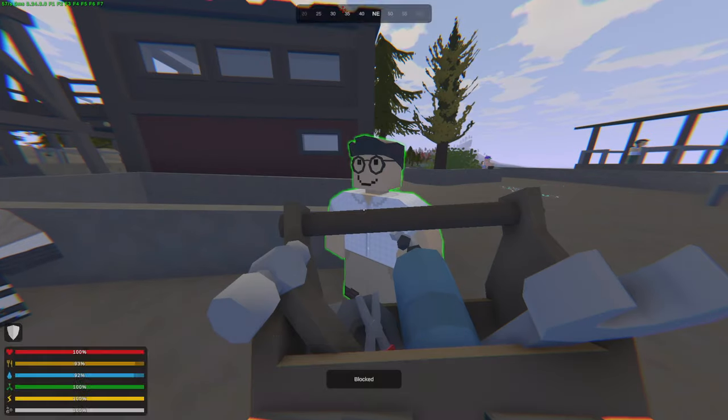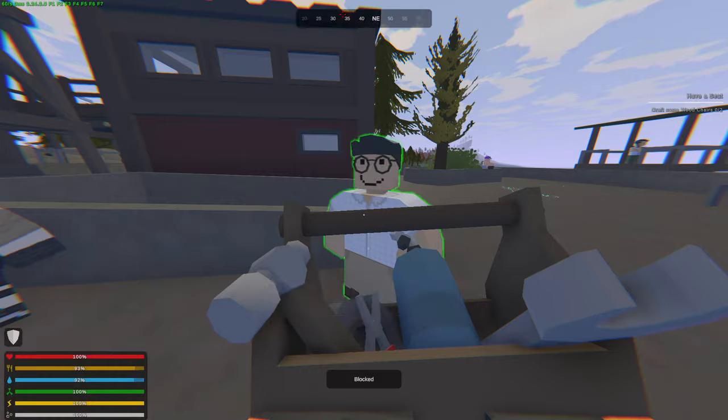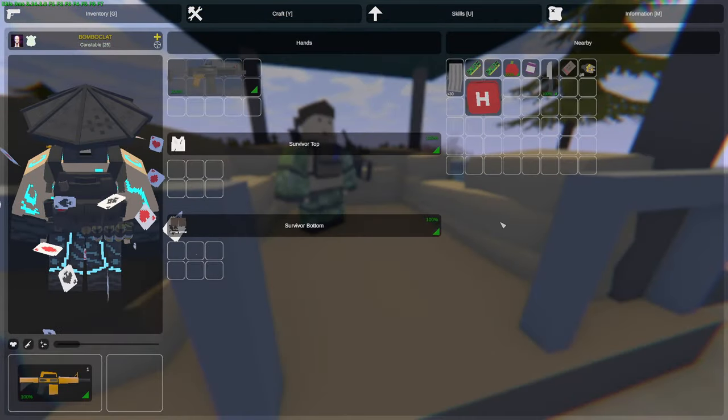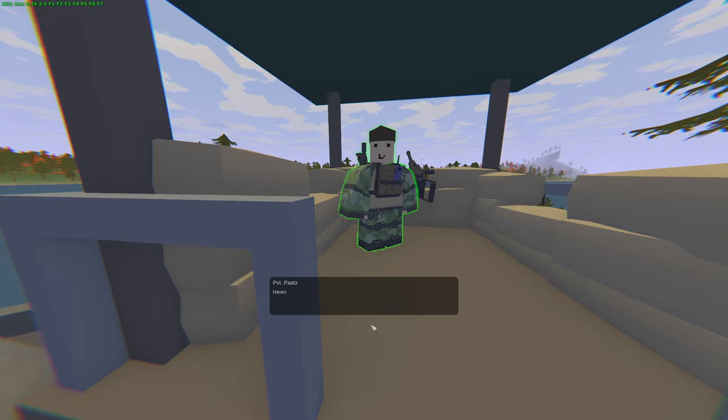Next let's go over to Handyman. For this quest you require a toolbox which you craft, and afterwards you would unlock a new quest where you would need to craft two wooden chairs. Next let's go over to Reserve Shooter, which is a repeatable quest — each time you get an Ulfbird you will get a random attachment.